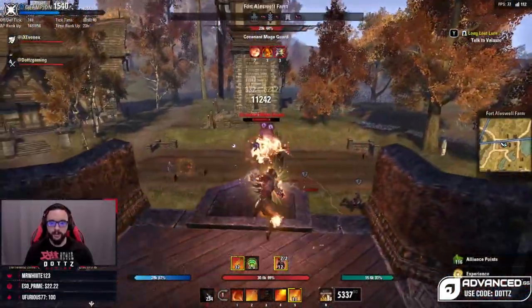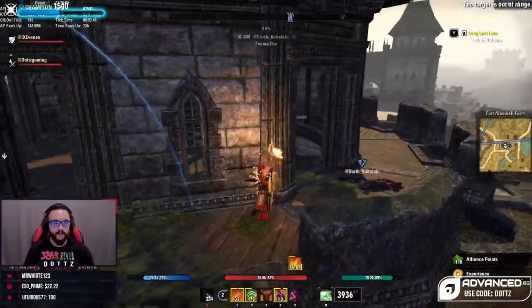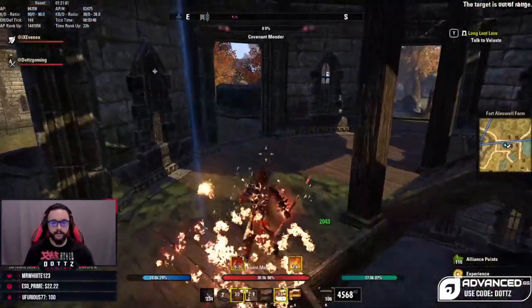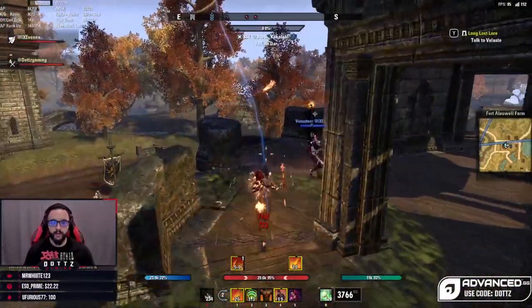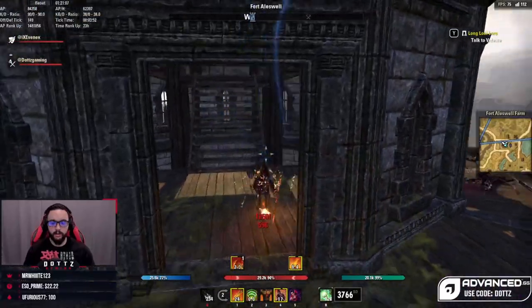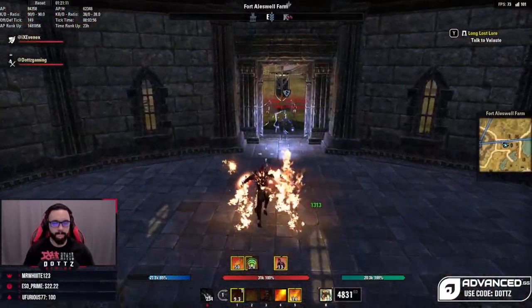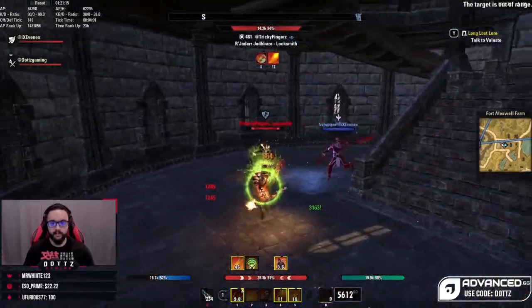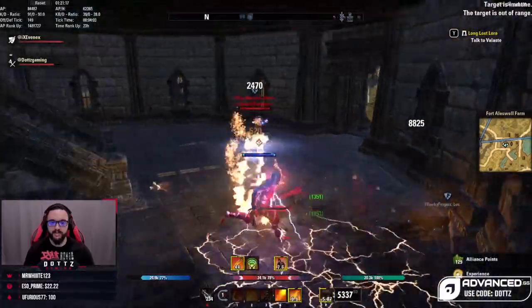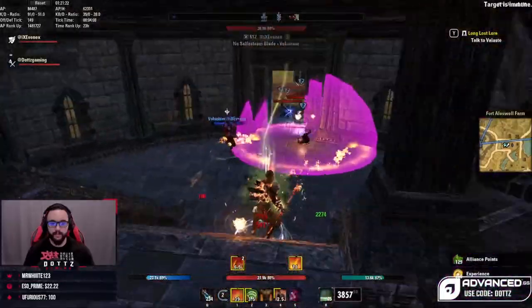Another good thing about dodge rolling is that it allows you to stay mobile while mitigating damage. Obviously when you hold block your character is slowed down quite a bit, but if you're dodge rolling you're still moving at a quick speed. Also, dodging is good if an attack can't be blocked — certain hard-hitting single-target abilities are great to dodge so you take none of the damage.